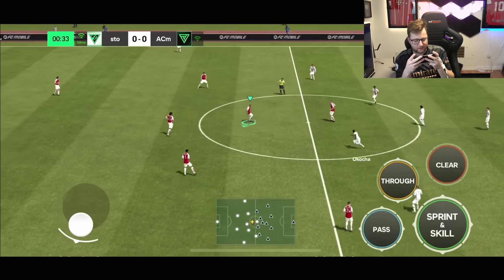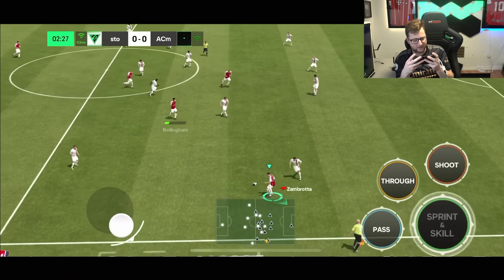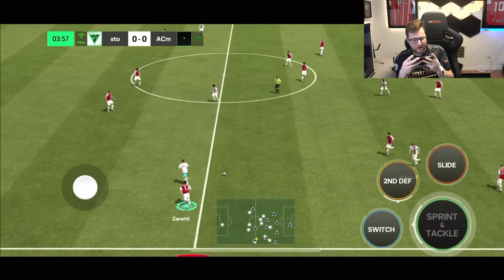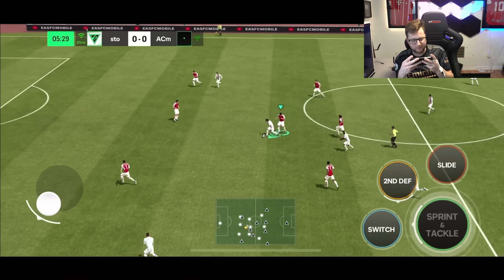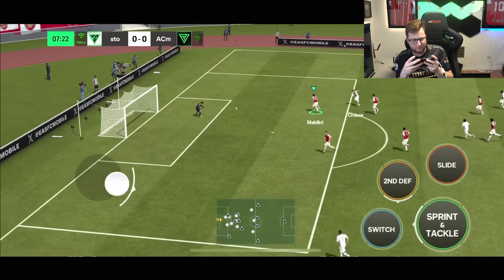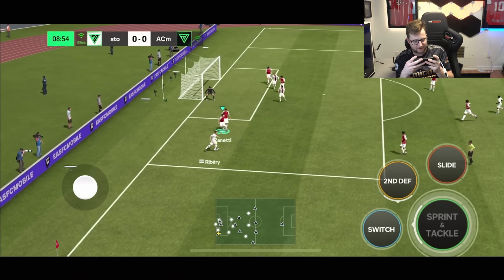Time to test out this honorary card in action. We'll put him in the left wing spot, and then I think I should move him into the striker position after to see how he plays there. This is new gameplay, so it'll be interesting to see how it goes. They started off early getting a nice ball in there — and a big save from Pope so that we are not down in this match.